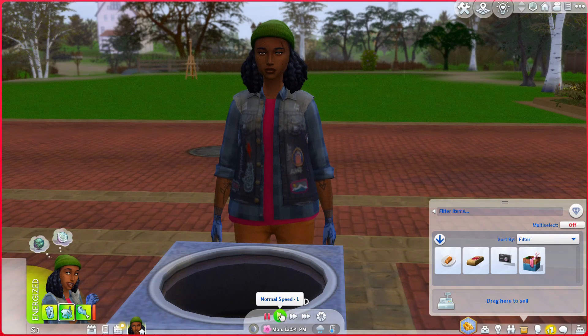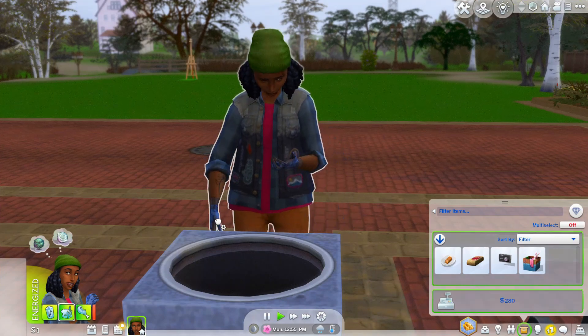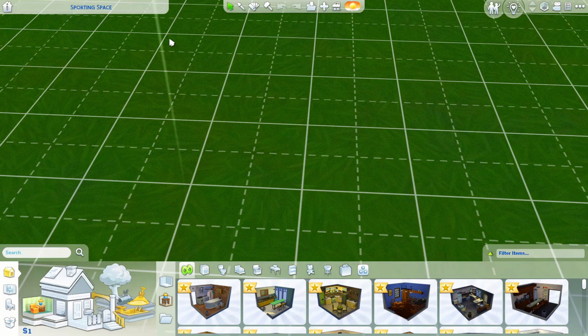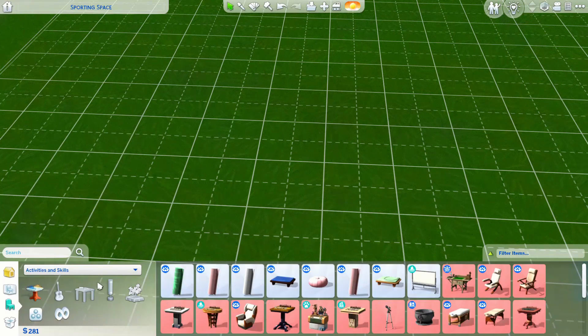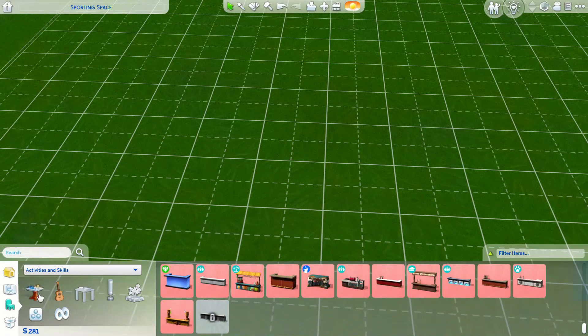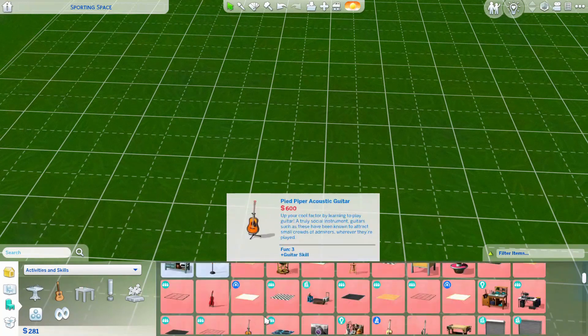I've decided to actually get rid of this easel and get her a sketchpad instead, because I've seen on some videos about Rags to Riches that it's better to have a sketchpad because it just goes straight into your inventory and you don't have to worry about taking it off. You can just load up the queue of having her sketch stuff. So let's see if she can afford it, and if not, we're gonna go ahead and sell that little dog treat that we have and get her a sketchpad.